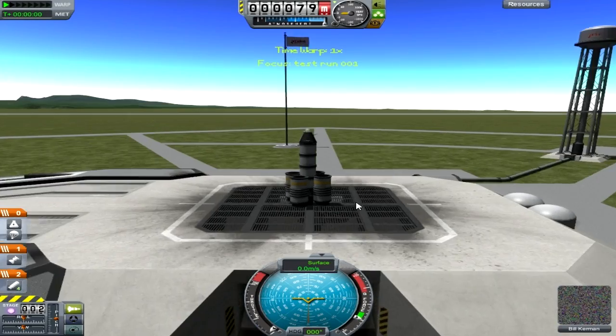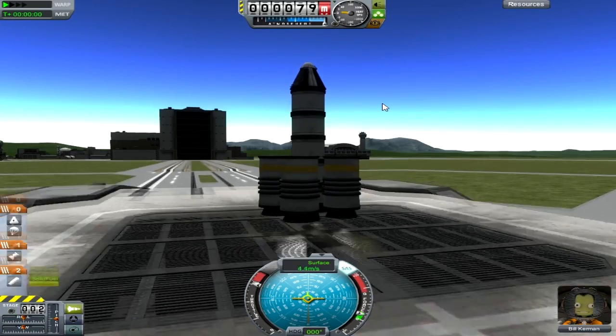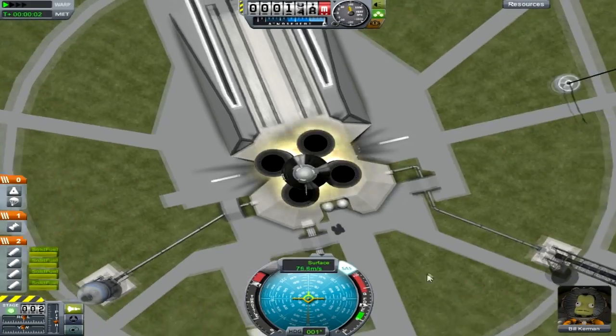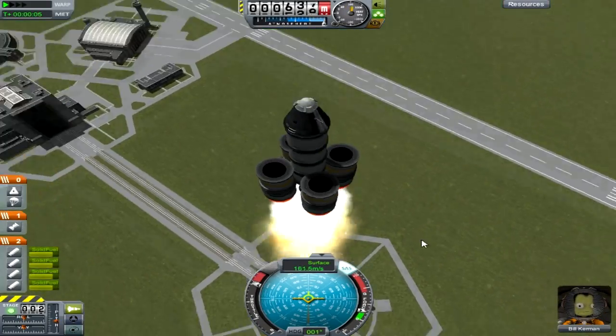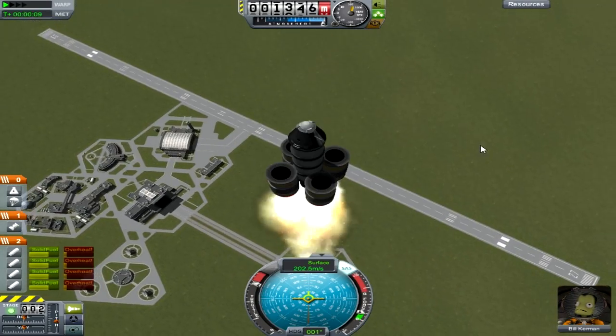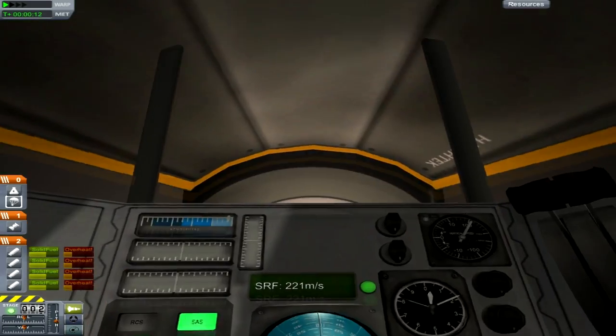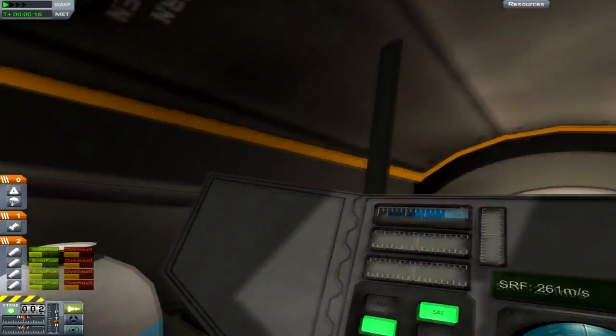Test 001, first launch ever from Kerbin — go! We're off and making good pace off the ground, going about 140, 150, 160, 170 meters per second. And Bill Kerbin is absolutely shitting himself as we look inside the cockpit. He can't see jack, he's just got a tiny window there. But that's it.